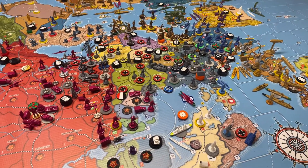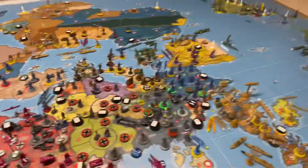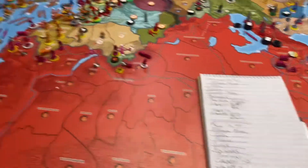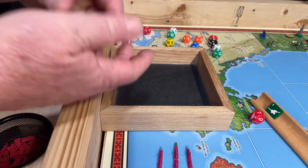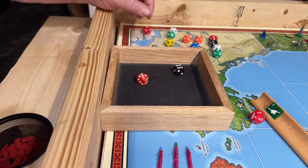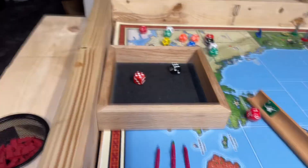The only combat there's going to be is the little convoy raid down there on Italy. So let's get that done. Okay, there's seven, so they did one damage and that's all that line can take. So there's one lira taken from the Italian bank.